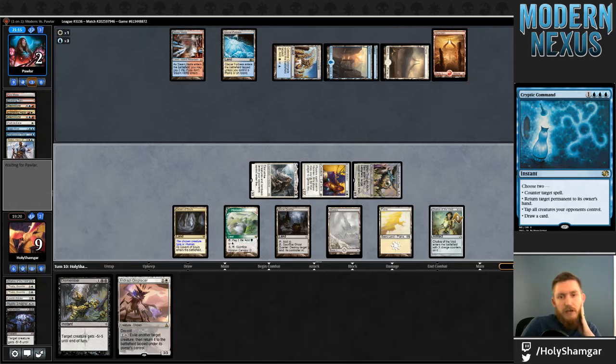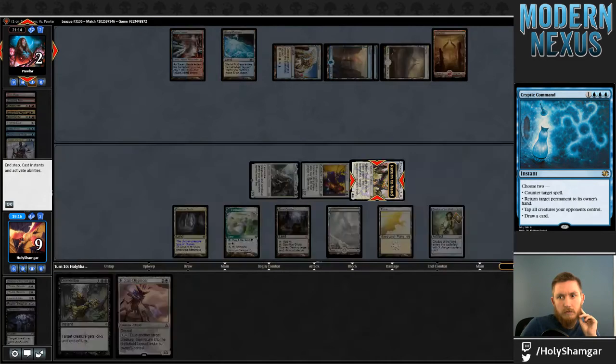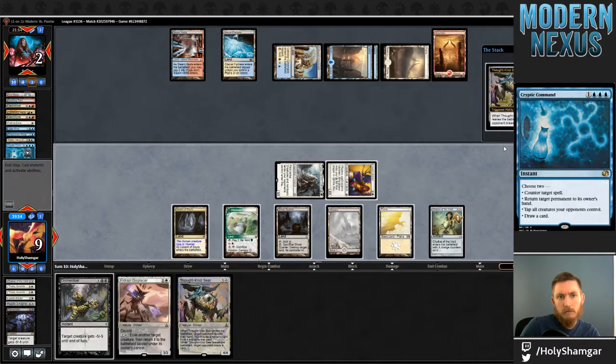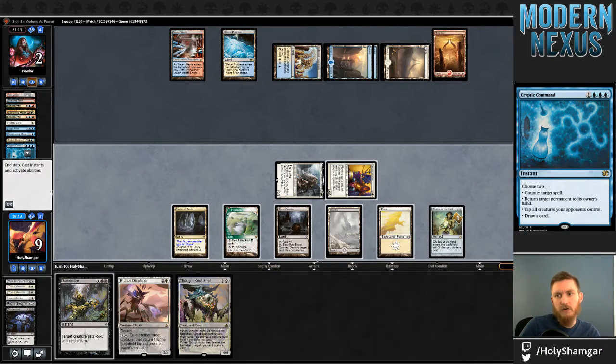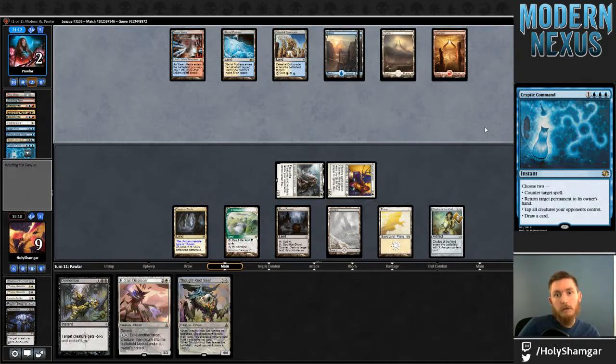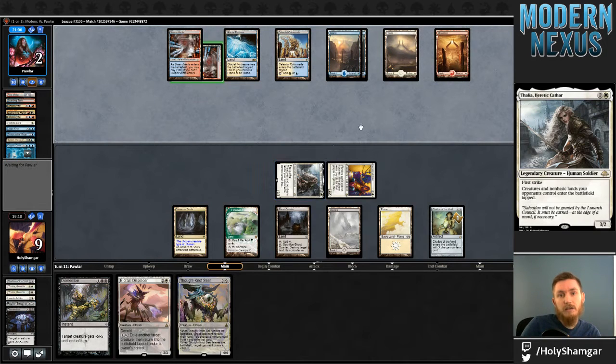This just feels strange to me — I feel like tap-draw was just so much better for them. I mean, I understand they get an extra card out of this exchange. I probably should have stopped on their draw step and taxed their mana a little bit. Actually, I think holding this Ghost Quarter will pay off.